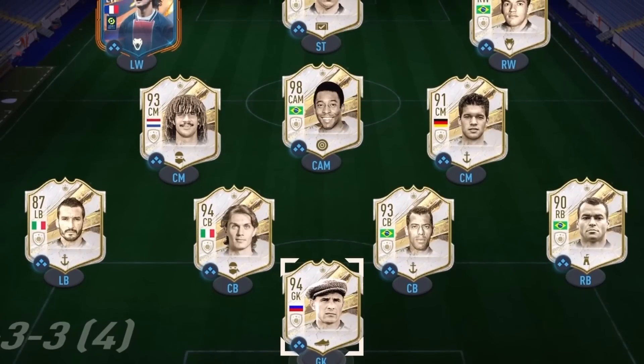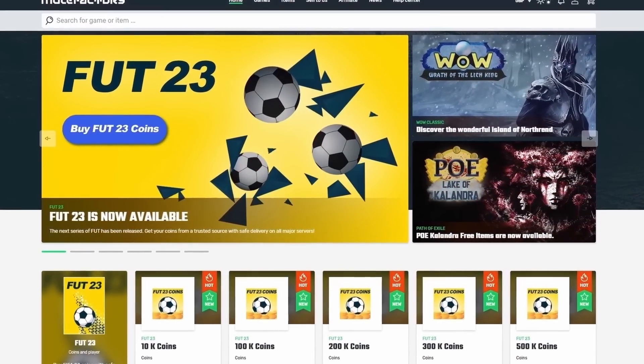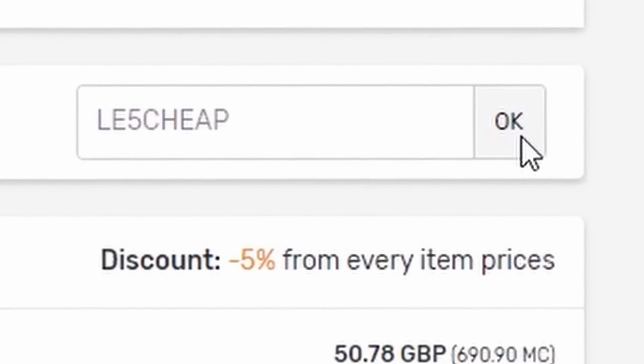If you want to build the best team possible in FIFA 23, make sure to go and buy some coins from Mule Factory — use the code LE5G. Before I carry on with this video, I'm giving away a copy of EA Sports FC. Drop a like on this video, comment down below, and subscribe if you're new if you want to win that.